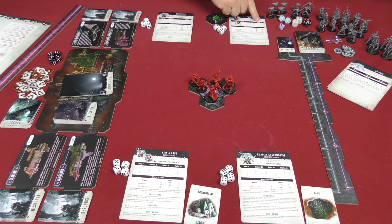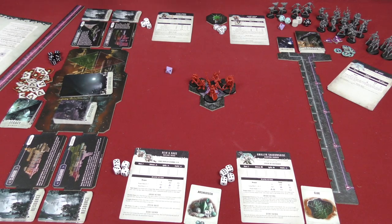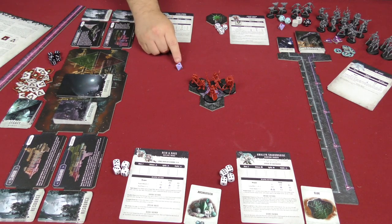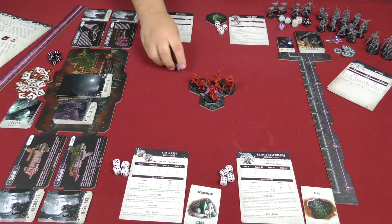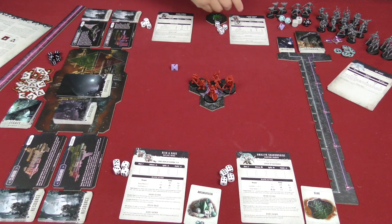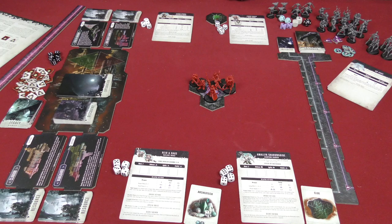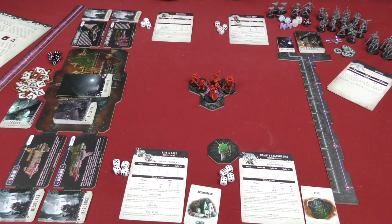Since Janus Drake took a wound from bumping into Pious Vorn during the race, he has to make a vitality roll. He's looking to get successes. He doesn't succeed, so he keeps the wound. With one success he could have removed one wound; a critical success would have removed up to two. Since he rolled blank, nothing happens and he'll have to live with that wound. That's the end of the recovery step, after which the leader token passes clockwise.